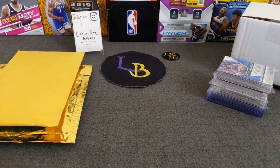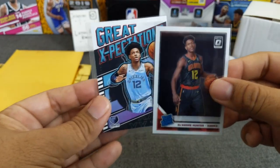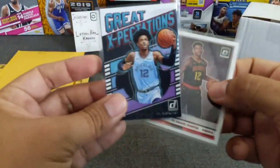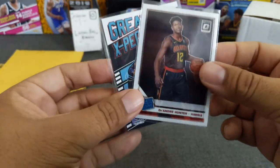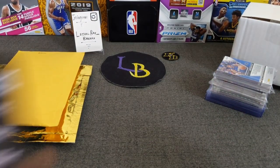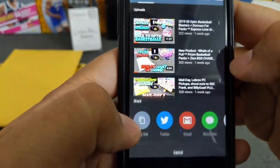All right, without further ado, let's do the giveaway. If you watch my last video, I'm giving away all three of these cards. All you have to do is mention one of these cards, or if you want all the cards. It's a Ja Morant Great Expectations, Siku, and the De'Anthony Hunter Optic Rookie. Let's go ahead and get this out of the way. Good luck to everybody.